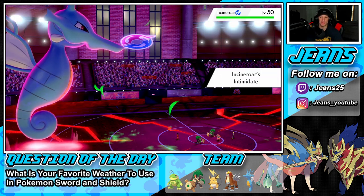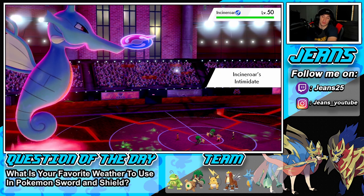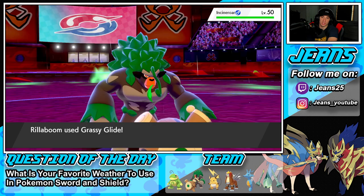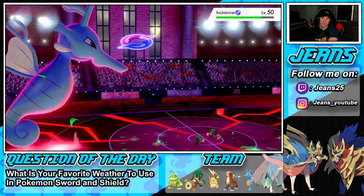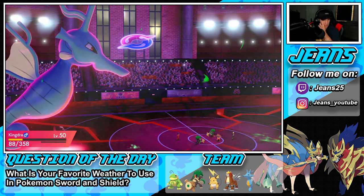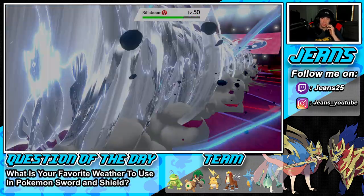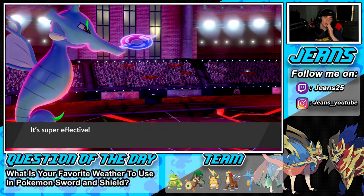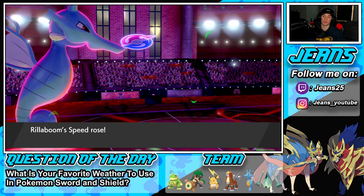I'm special attacking on Kingdra, but Rillaboom is physical. Grassy Glide comes out doing a little damage. We're Choosing Glides now — I'm hoping Airstream picks up the KO here. We should be able to eat up another one, and we're getting HP back. I might swap Rillaboom back into Politoad here — or into Entei to drop a Max Wyrmwind to KO Rillaboom.